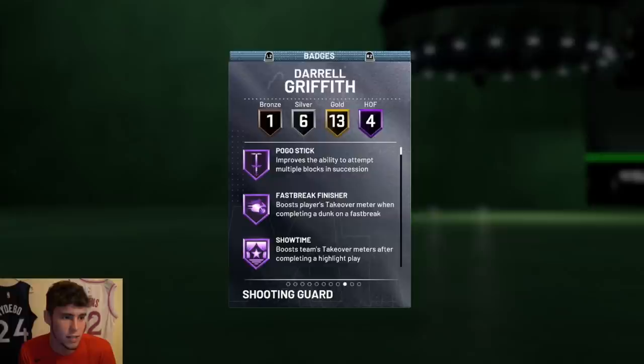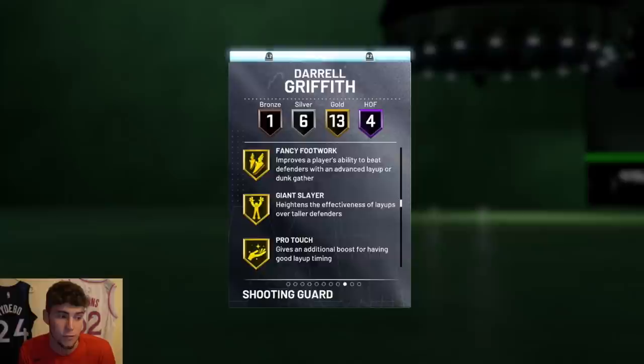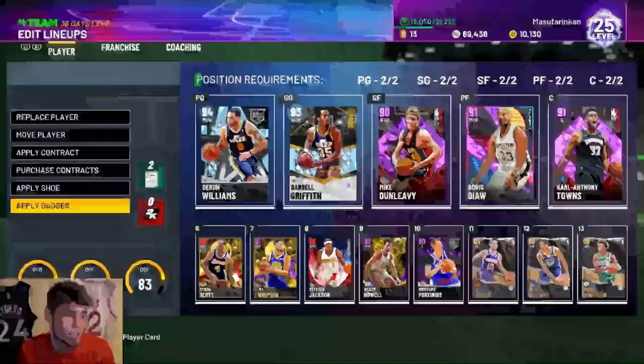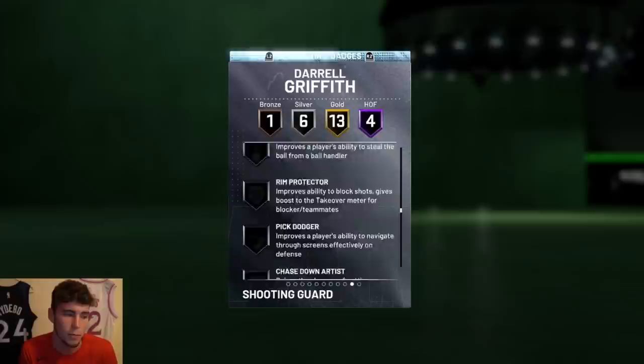For badges he has gold: pogo stick, fast break finisher, showtime, and slithery finisher. He has 13 silvers including difficult shots, acrobat, relentless finisher, consistent finisher, contact finisher, fancy footwork, giant slayer, pro touch, downhill, quick first step, space creator, and volume shooter. Six silver break starter, bailout bronze, and hot zone hunter. He comes with five badge spots, maxing out at around 29 badges.